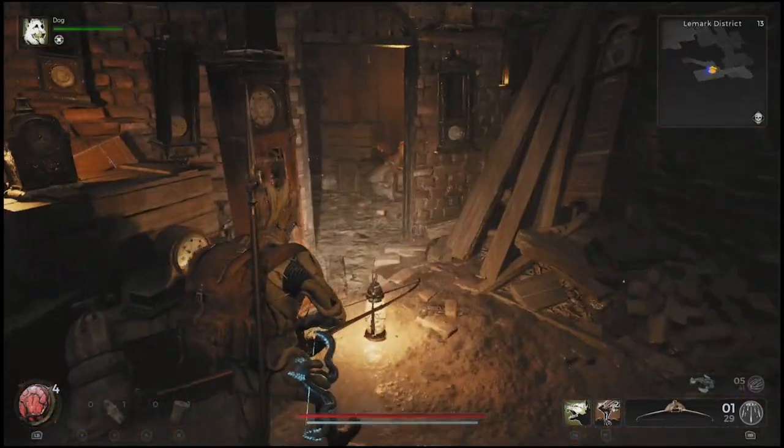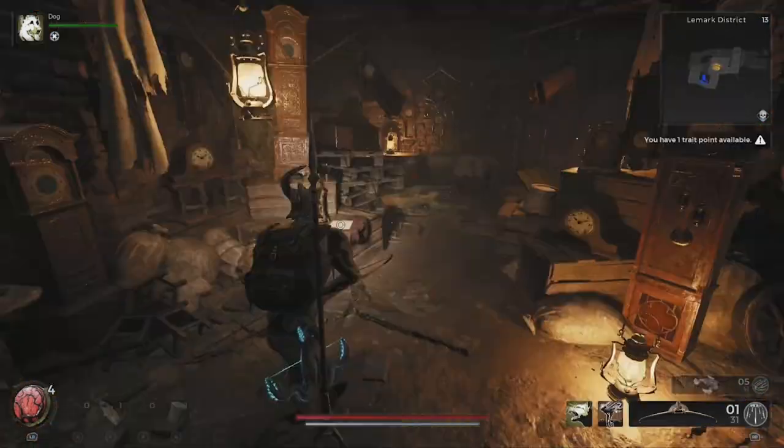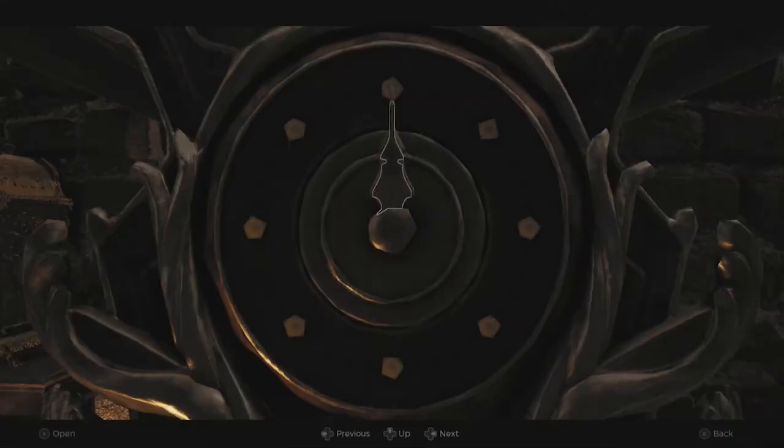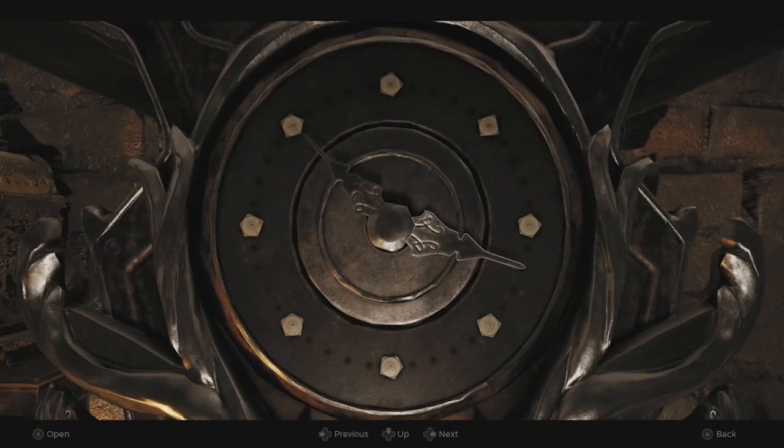This clock room is part of a very simple puzzle where all you need to do is retrieve a gear and fix a broken clock tower. The missing cog can be found by inputting the time of the broken tower into this clock in the back of the room. Simply set the hands to about 11:20, looks just like this, and out pops the missing gear.